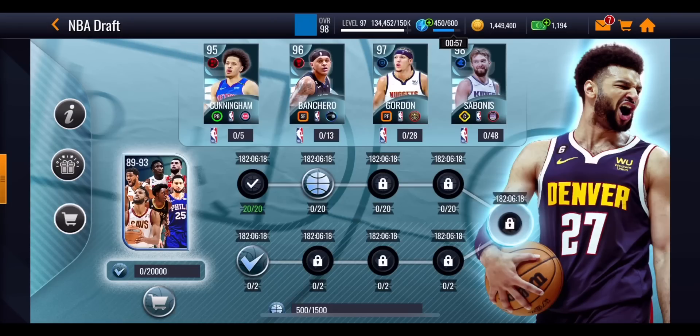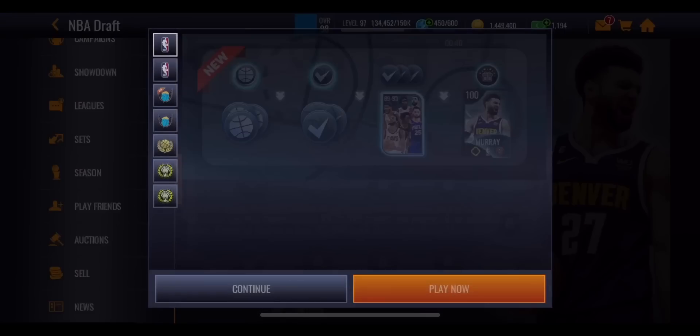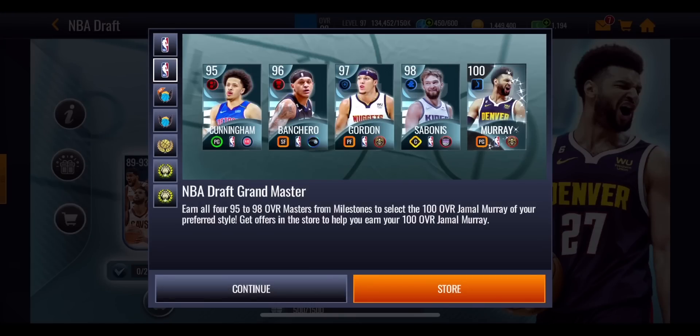You might actually go ahead and get yourself Jamal Murray or even Sabonis — we don't know for certain, but I've calculated everything. I'll drop in the pin comment if anything changes with the promo, or if there's an extra way of getting a master. Let me know in the comments which master you're going to try and get. Are you going to try and go all the way and get Jamal Murray with the insane high flyer boost? If you want to know exactly what all these boosts do, I did a video last season explaining them. Go check it out in the bottom left corner. Peace!